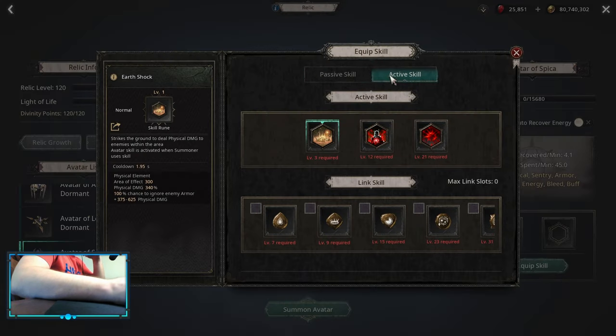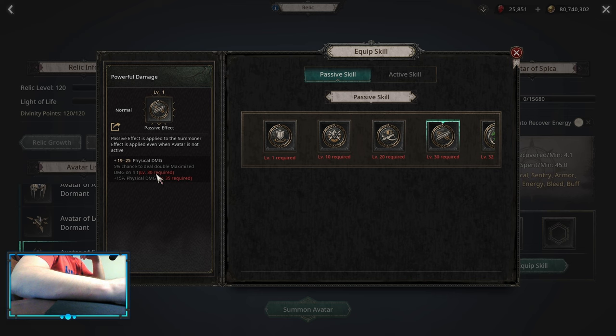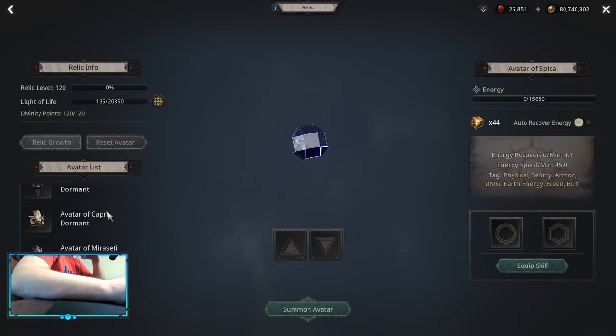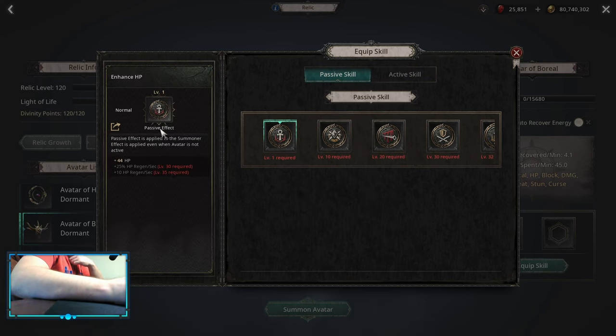For the third relic you can go Speaker — the passive effect is Powerful Damage, which is a chance to deal double maximize damage on hits. For the last one it's basically the default choice: go for Boreal and pick up HP, as the last one can only be level 15.